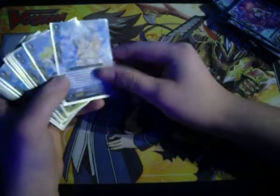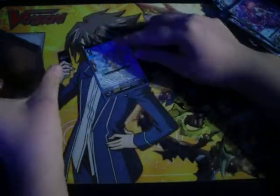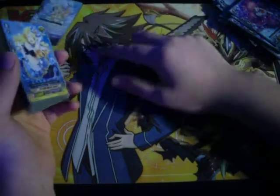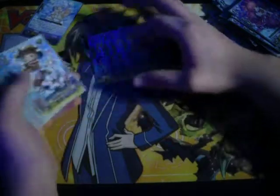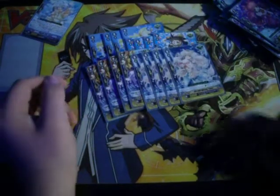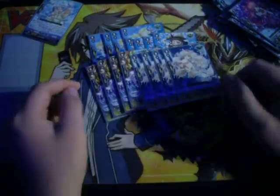Grade zeros are pretty standard. Angelic Star Coral — when you ride the grade one, search the top seven for the grade two. Four crits. Another four crits. Four Fundy — she's the Margo clone, so you can put her in soul and give something 3k. And then four heals. Triggers are pretty much standard.